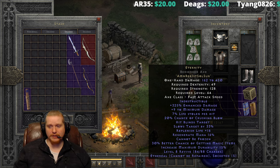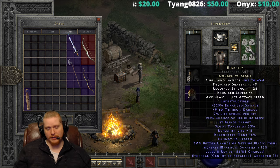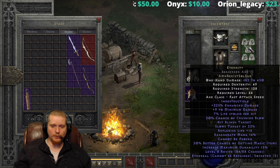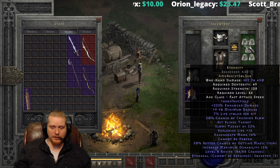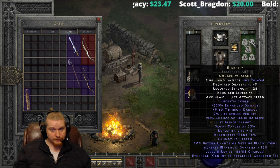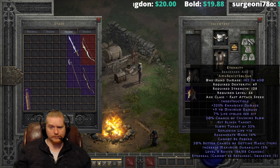It almost seems like an offhand buff stick. If I was a Frenzy Barbarian, I would put this in my right hand and have something better in my left hand. I would use this for the cannot be frozen, the slows target, the hits blinds target, the crushing blow, the lifesteal, the regenerate mana, and the replenish life — just interesting. And if I wanted to actually use the revive charges, I would actually have to put this on a regular weapon, not an ethereal weapon, which does suck. So maybe if I wanted to use this specifically for revive charges and the buffs, I'd put this in a non-ethereal weapon, which is very silly.